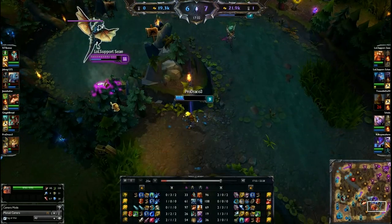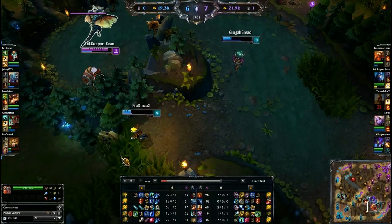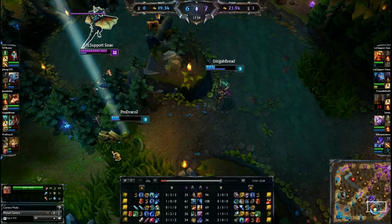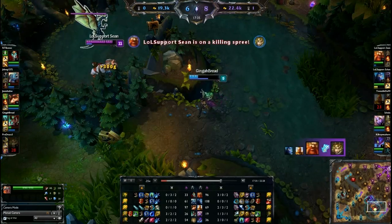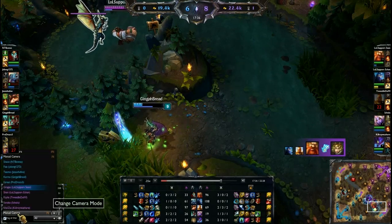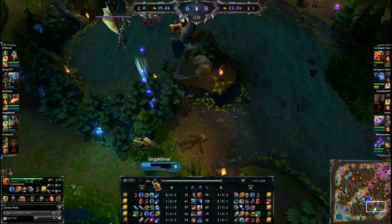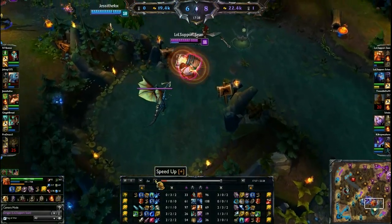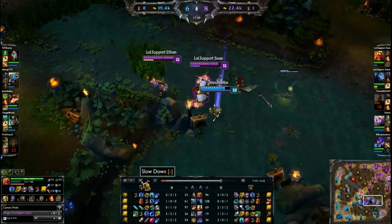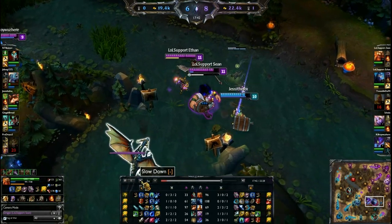I fat-fingered my flash and missed the Body Slam — just a noob play. I knew the Ezreal was going to base, so I threw down the cask and it was an easy kill. When you're running away from teamfights, don't base in obvious places. People who understand positioning can easily snipe you off, just like I did there.